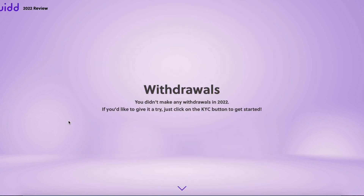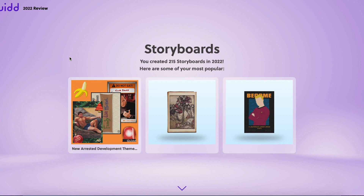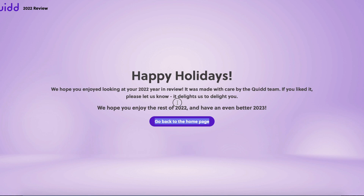I didn't make any withdrawals this year — I was just putting my money back into the Quid economy — but I think next year I definitely want to make a video showing that you can withdraw. It says I created 215 storyboards, but most of those were from a bug that would automatically create them for listed items. This Arrested Development one is one I actually made to promote my last video.